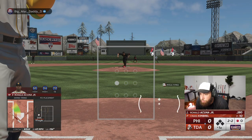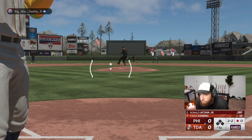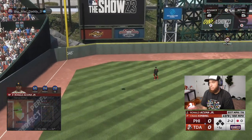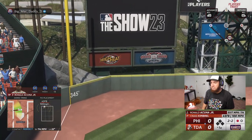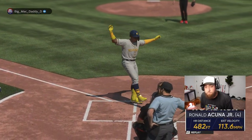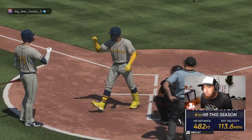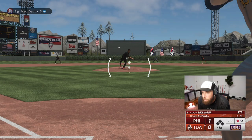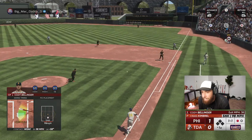Good sinker — we'll go 2-2 again. Ronald fights it off, and then Ronald destroys a fastball, chest-high out over the plate — that is long gone! 114 off the bat, 482 feet. He pulled a baseball — 482 feet. We get one on the homer.